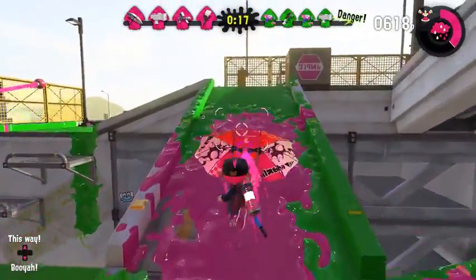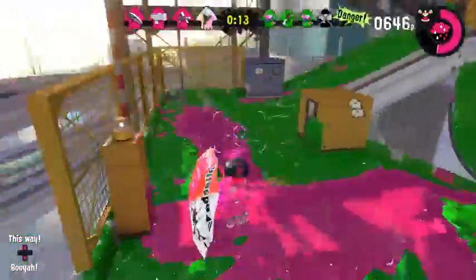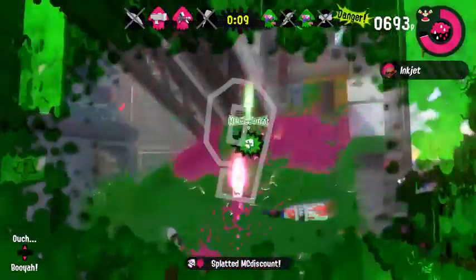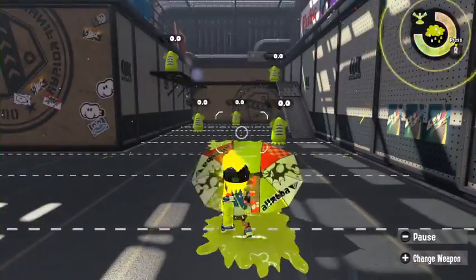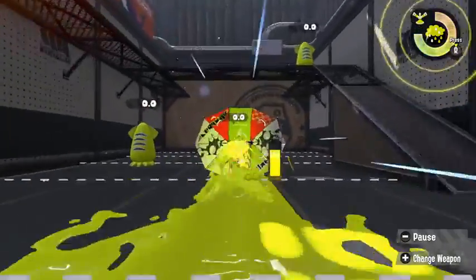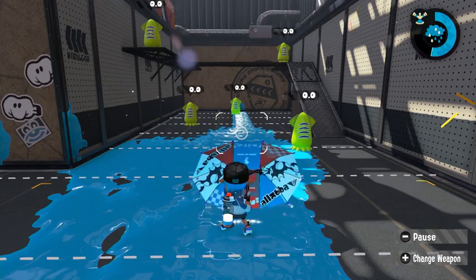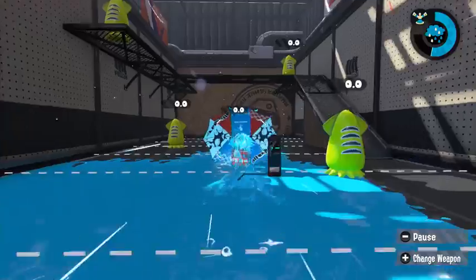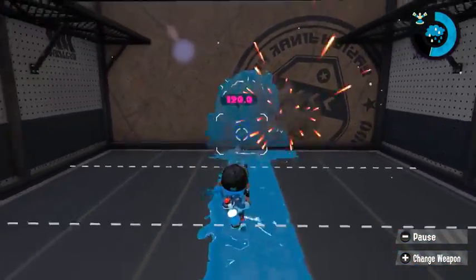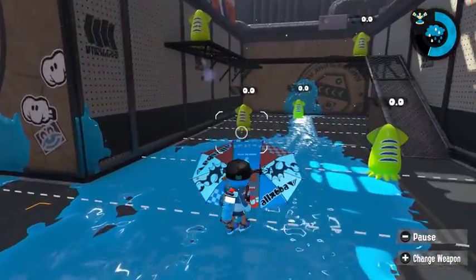That's not all Brellas can do. If you continue holding the trigger, eventually you'll launch the shield portion, which travels in a straight line on the ground and leaves behind a trail of ink that you can safely swim behind. The speed is not quite as fast as a curling bomb, and it's not the most ideal way to travel — there's a delay before the shield launches that negates some of the speed increase. But if you're traveling across un-inked territory, it's not a terrible idea.